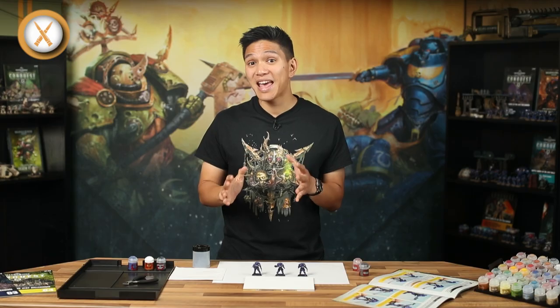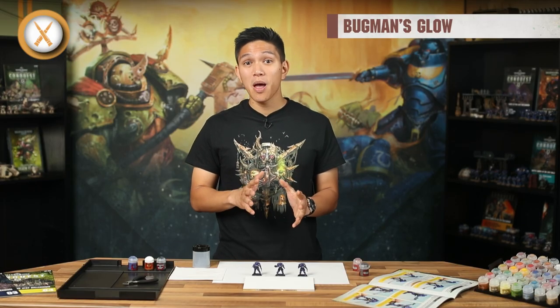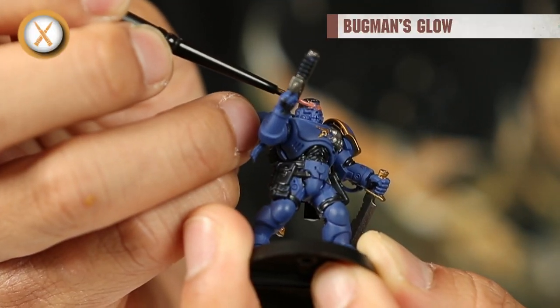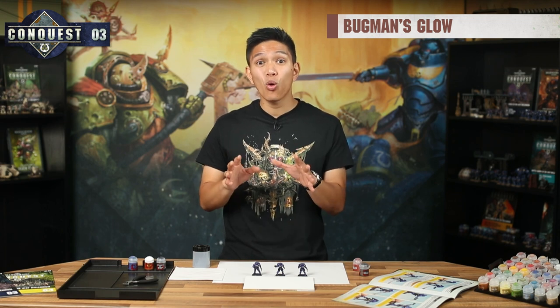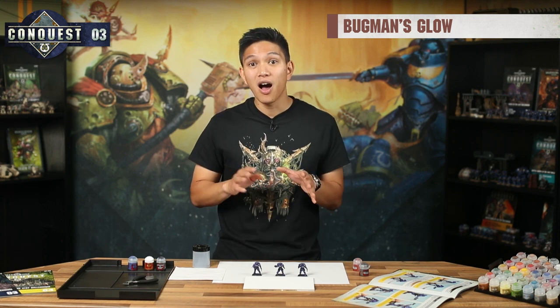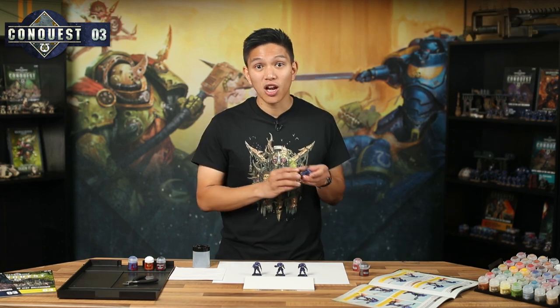The Reaver Sergeant's bare head is perfect for adding some Bugman's Glow. With a fine point on your brush, paint the skin between his hairline and the mask that covers his nose and mouth. If you get any paint on those other details, you can always paint over it in the original colour after the Bugman's Glow has dried. When you've finished, it should look like this.